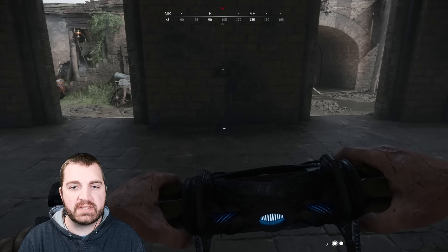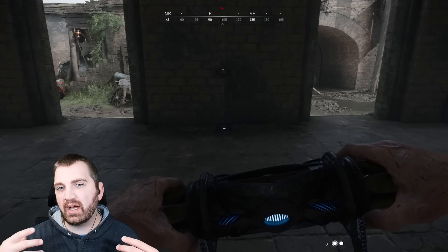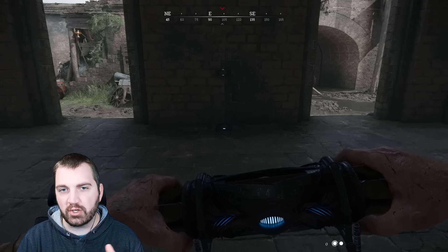The other thing to keep an eye out for is the glowing eye on the satchel. So between the light and the constant noise, those are going to be your indicators if a satchel is nearby.